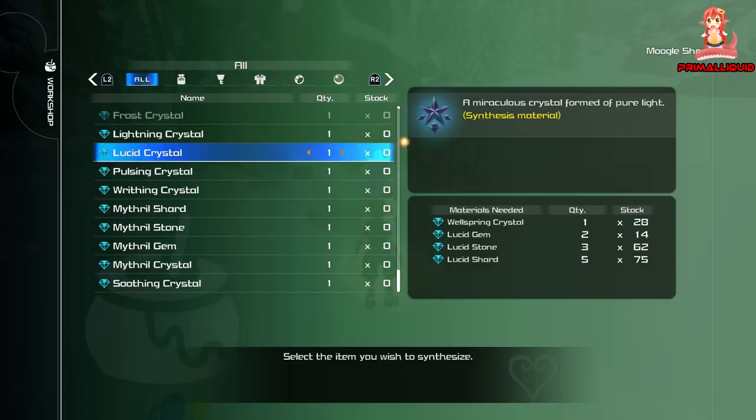Battlegate 10 is in the Caribbean, Battlegate 7 is Kingdom of Corona, and Battlegate 12 for Wellspring Crystals is in San Fransokyo.